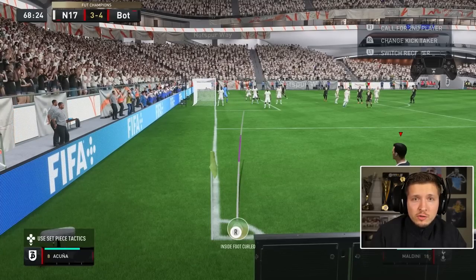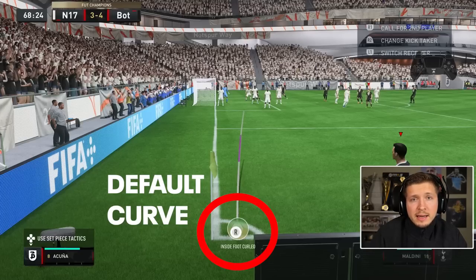How to score corners after live tuning? The best now is to just use the default corners without any curve, don't touch the right stick. Then put the aim around the middle of the six-yard box just like this, and then use your out swinger. The key here is power.